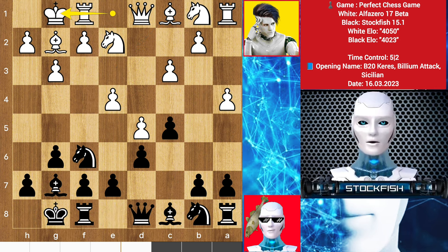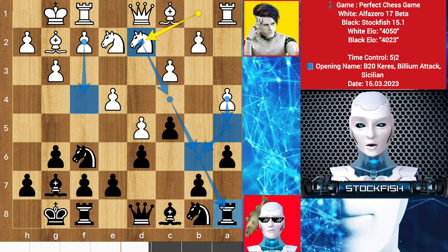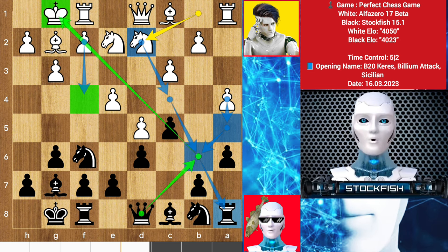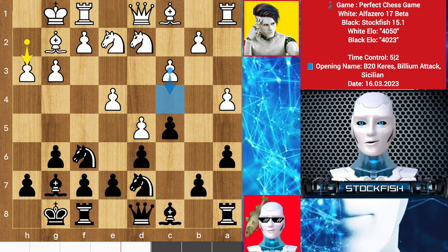Alpha advances the queenside with a4. He wants to play bishop here, then castle, then push the h-pawn to put the king there, and move the f-pawn to f4 to control more center. We have castled, a6 and knight to d2. Now he can play a5 to put the knight on b6 to put pressure on the rook, or he can play f4. Black cannot seize the dark squares to create weaknesses. Alpha can also advance his queenside pawns.